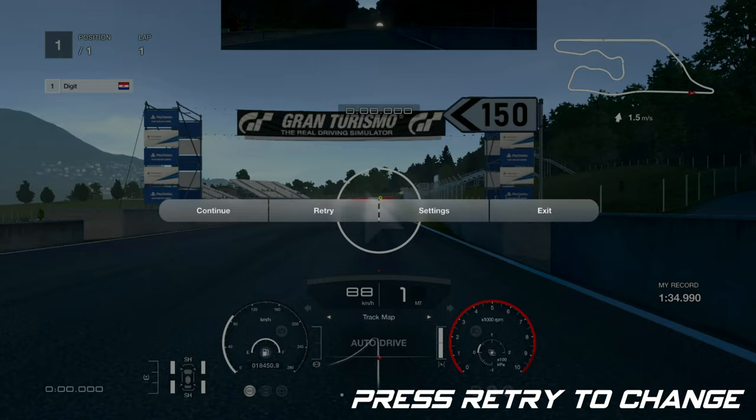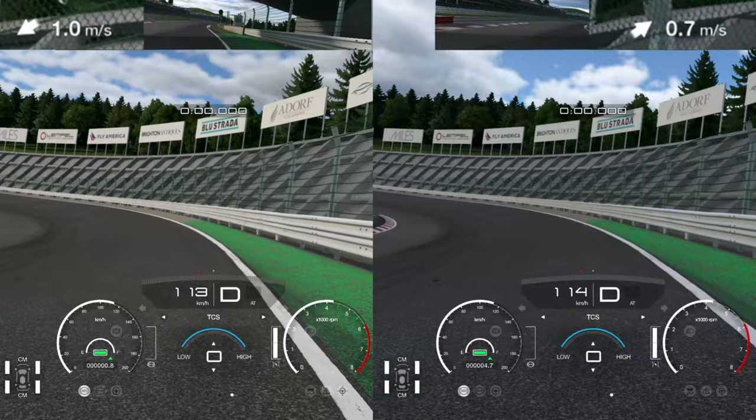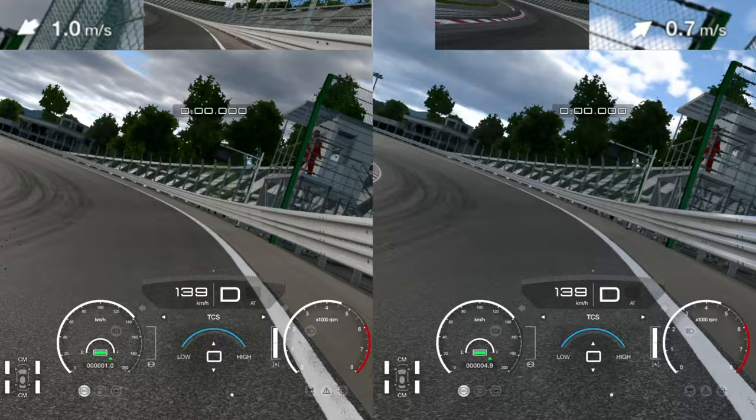So if you're losing 20, 30, 40, 50 thousandths of a second each time you do this, then you are in trouble. And as I said, you can just press retry to change it. We're gonna move on to Daily Race A because I wanted to see what kind of impact it had on slower cars.